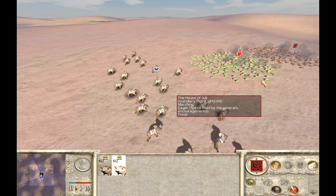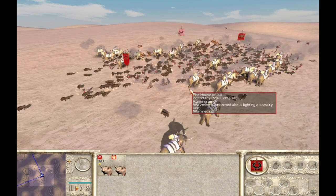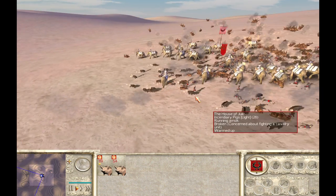Another effective way to make elephants run is to charge a unit of incendiary pigs into them. These pigs will light on fire and cause the elephants to rampage through any troops near them.